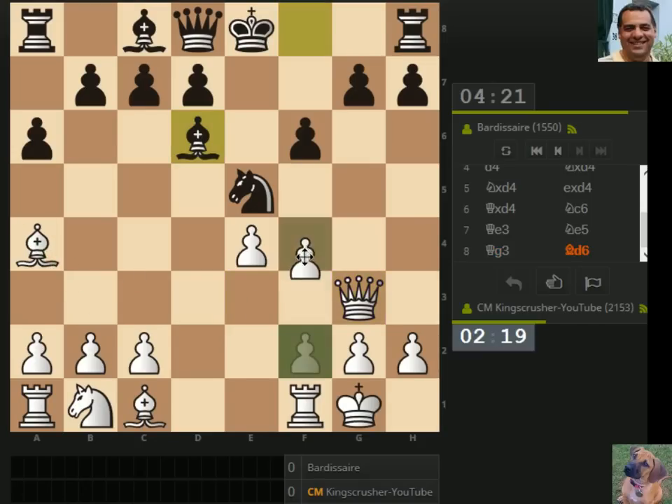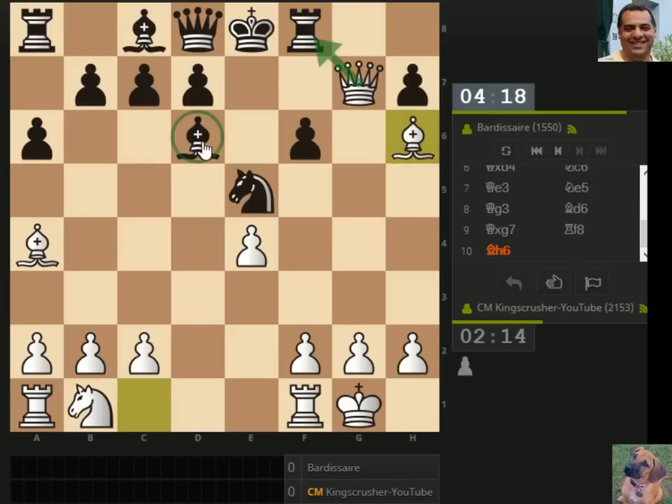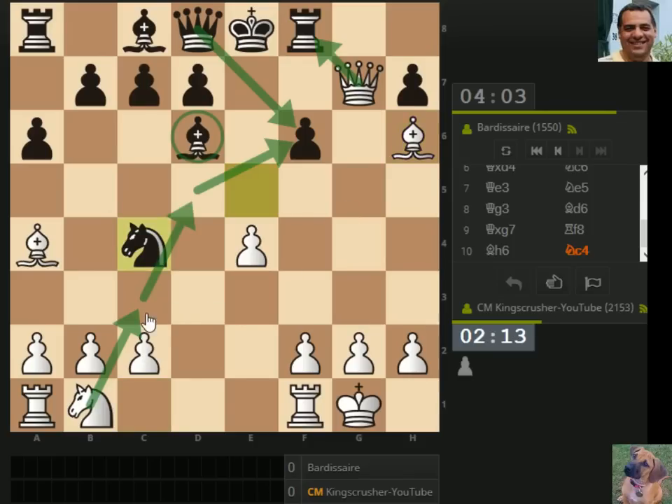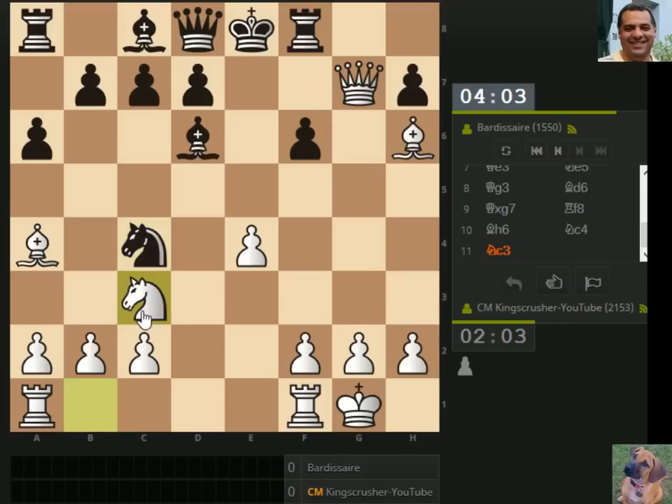Bishop b3 — well there's queen g7. I think we could threaten potentially knight c3, knight d5, knight takes — there's queen takes. But it's worth noting these forcing moves anyway. E5: if takes, there's takes; but it's worth noting them. Knight c3, to get the pieces out — rooks connected.